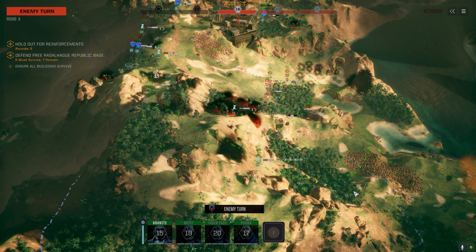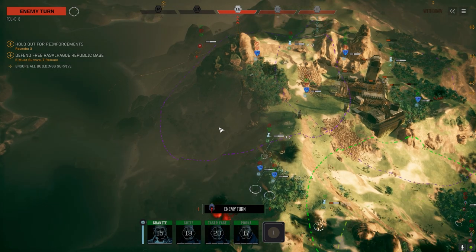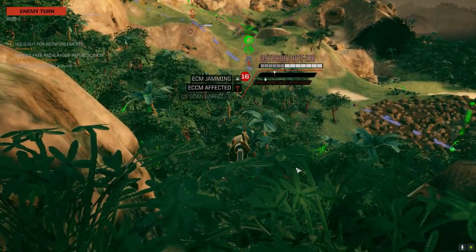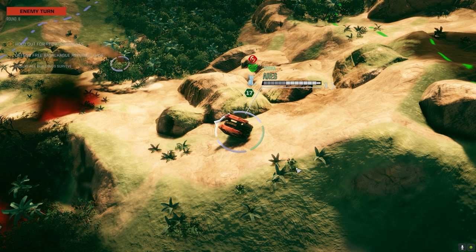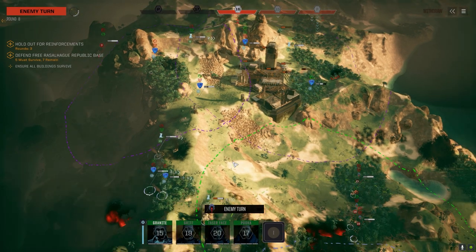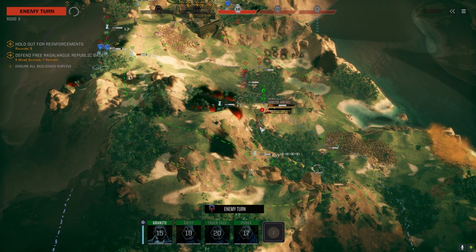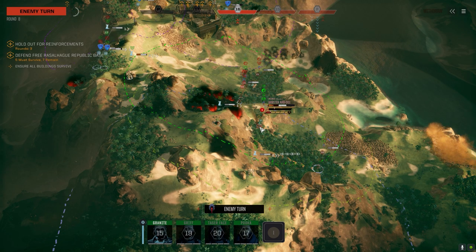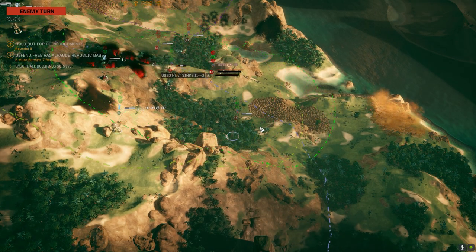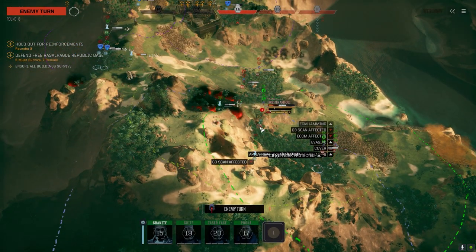We've got two Zoryas with LRMs — we might be able to just lob LRMs under that guy. I think if we take out a whole lance we get a bonus in payment, so maybe trying to kill this mine layer truck over here would be a good thing. I don't think it can get up this hill — it's too steep. It's like 50 on the front and 30 on each of the sides. It's pretty weak.